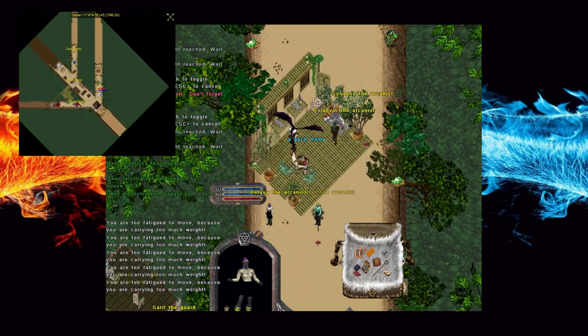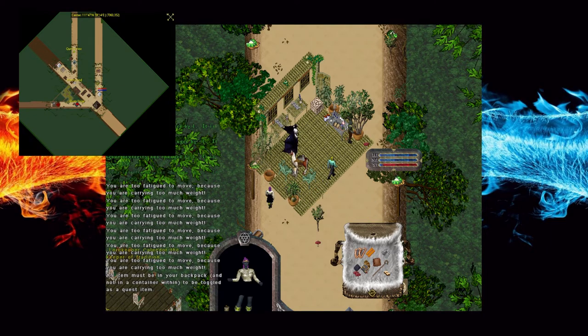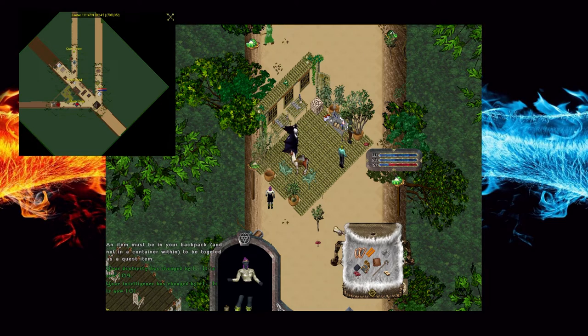This is a pretty fresh character for me, so I had to go get a pack llama to move the boards to Heartwood. Then this NPC decided to move after I got everything ready to turn in — kind of frustrating. Here I am struggling trying to turn these boards in because my character can't hold the weight.